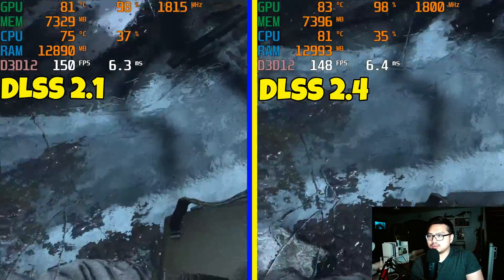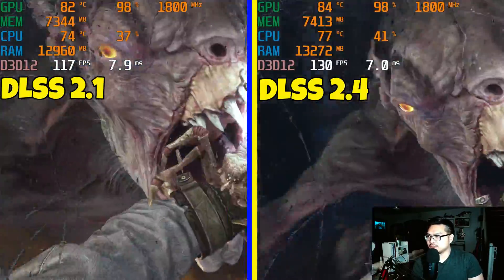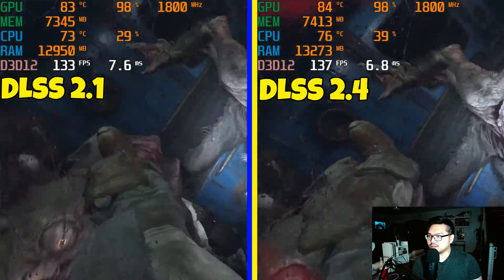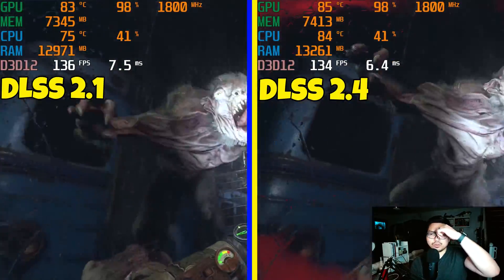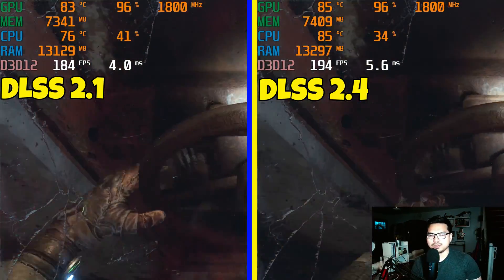I skipped along a lot of the benchmark, mostly on the cut scenes so I can line them up well. You can see the frame rate is a little bit lower on DLSS 2.1. With DLSS you're looking more for picture quality than performance, because performance is mostly going to be the same.